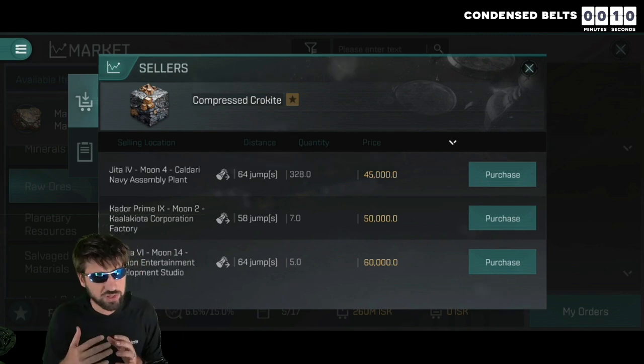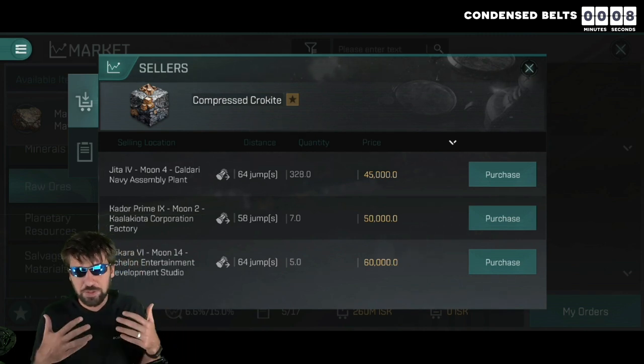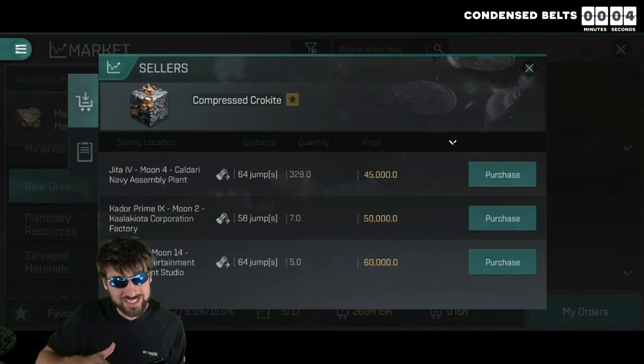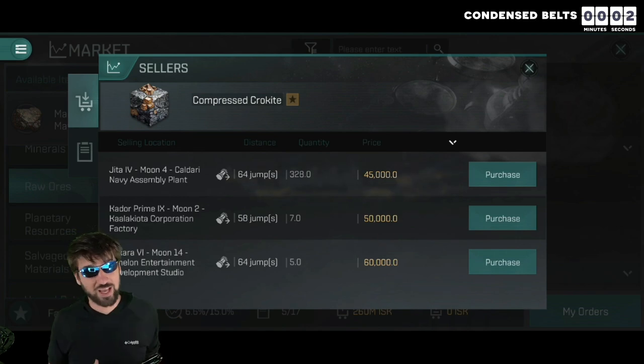Sometimes you will be able to get a little bit more than 10 times as much money for condensed ore because people like to buy in bulk. But if your listing is not even close to 10 times as much, then you might as well take it down because no one is going to buy it.